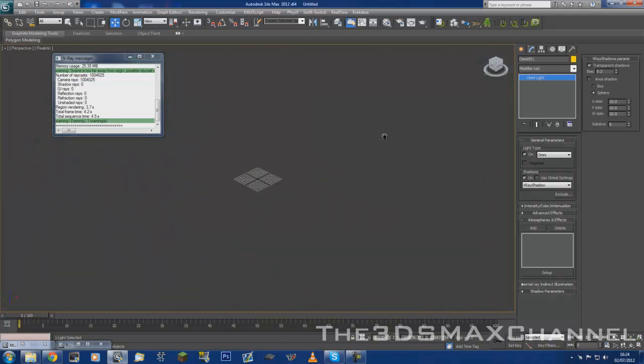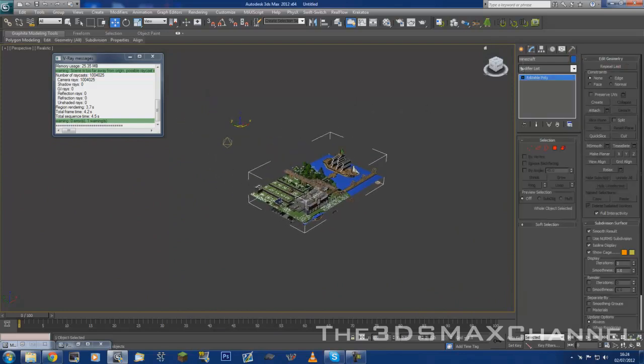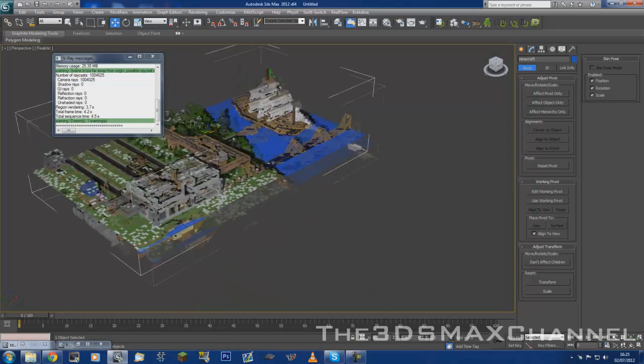You may also want to center the object. So in the Hierarchy tab, click Affect Pivot Only, then Center to Object. Change the position to zero and that centers it there.